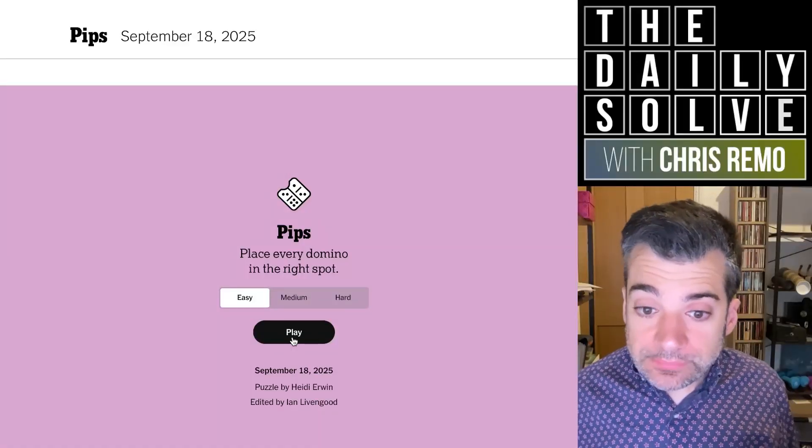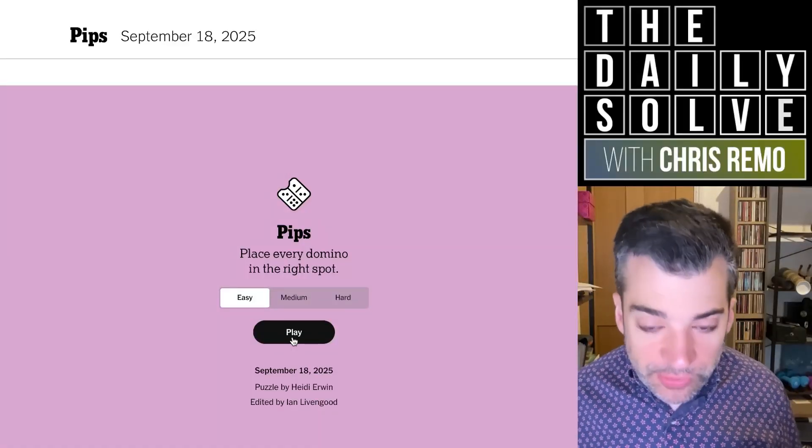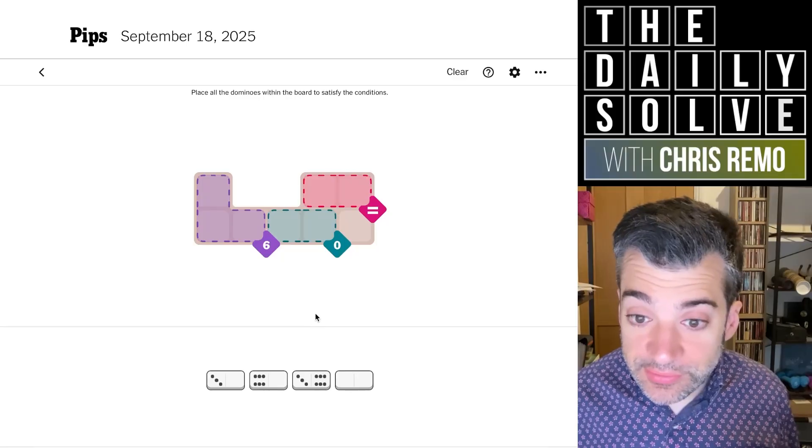Hello, let's solve pips. It's time to place some dominoes. We'll start with the easy puzzle, I should say, not crossword.